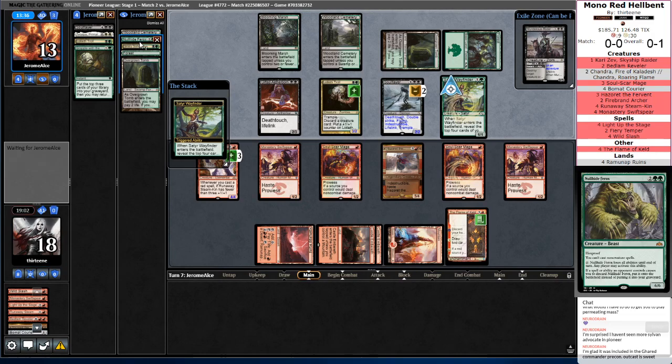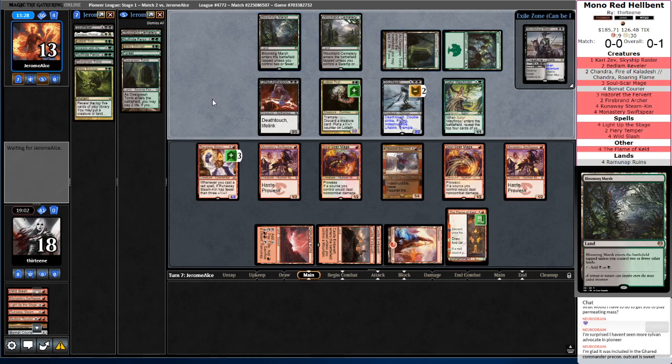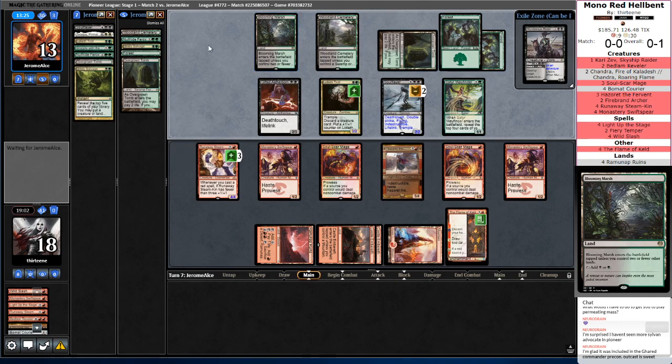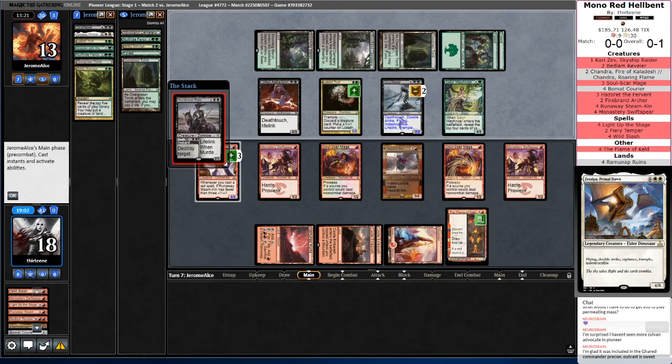They're using Nullhide Ferox for Hexproof instead of Sylvan Caryatid. Not sure if I'm a fan of that, but I have heard that the Golgari lists are a little bit more streamlined and more castable. Zopandrel is supposed to be the only thing in the deck that's not castable. They're also not going after Chromanticore.